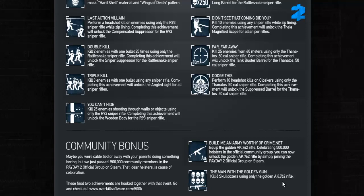Killing Skulldozers on your own is a terrifying thing. The other achievement is 'Build Me an Army Worthy of Crime.net' — equip the golden AK-762 rifle, celebrating 500,000 heisters in the official community group. You can now unlock the golden AK-762 rifle by simply joining the Payday 2 official group on Steam. Of course, there are far more than 500,000 actual heisters, but the ones in the group are the ones we call heisters. So remember, those of you who have the PC Steam copy — that's how you get the golden AK. As for other updates for console — I have the Xbox version of Payday, I feel you, and I really hope they do something about it ASAP. But this update is awesome for those of you who have the PC version.